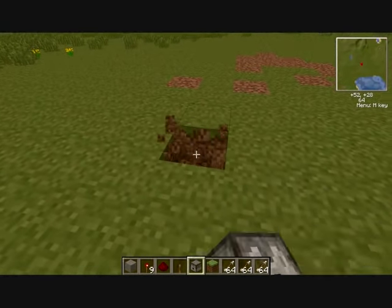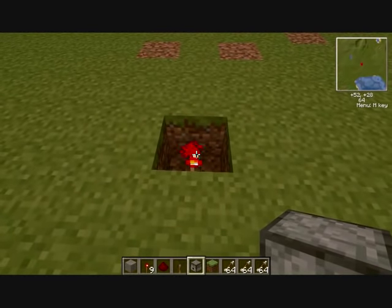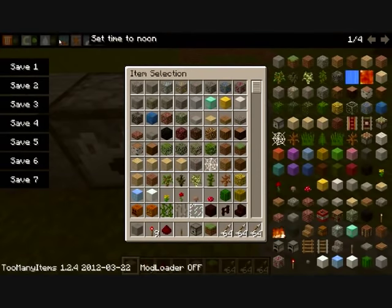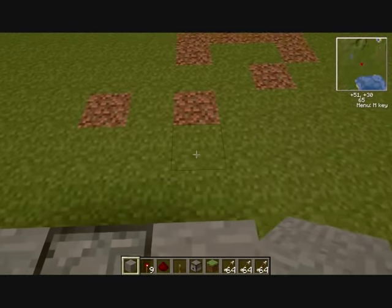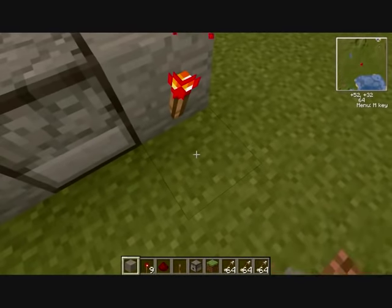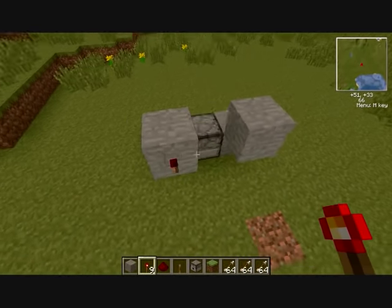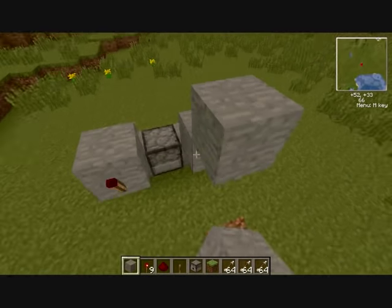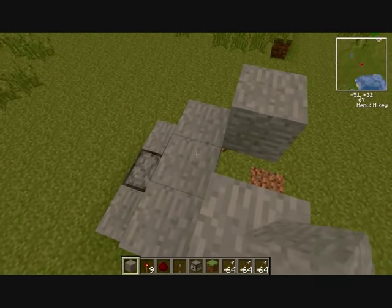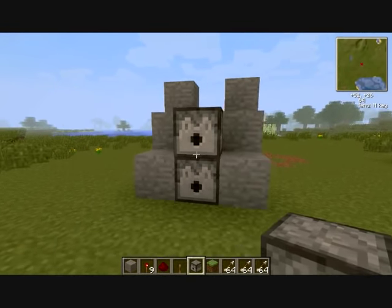First, we will show you the redstone torch, and we will show you the dispenser. Now we will also show you the redstone torch and the dispenser.